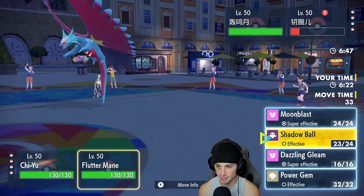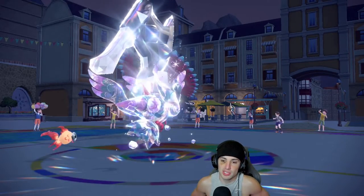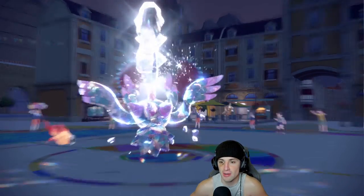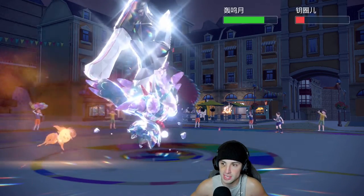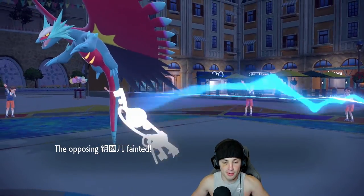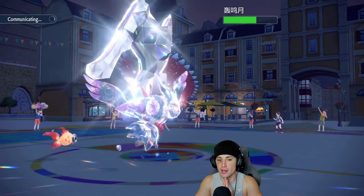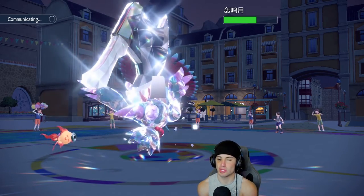Shadow Ball flies again — I want that Special Defense drop but don't get it. Heat Wave comes out, looking for the burn — no burn. Their Roaring Moon goes for Dragon Dance. Whoa, D-Dance out and about! Do I swap Fluttermane? It really depends who they bring out. Corviknight comes in — it's probably going to Terastallize. I stay in with Chiyu and might hard swap into Gyarados to get a minus-one Intimidate onto their Roaring Moon. That's exactly what I'll do — swap Fluttermane and change moves.